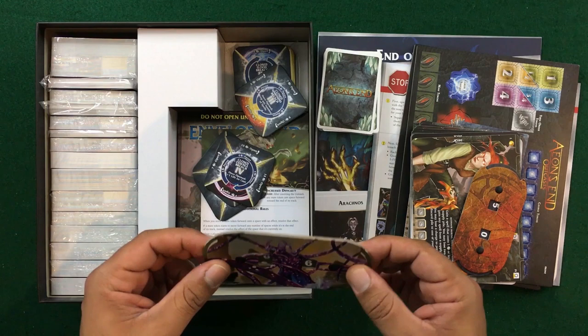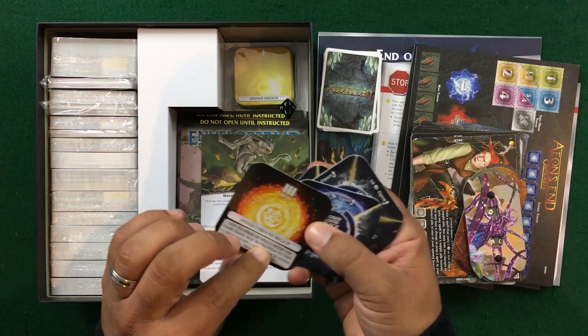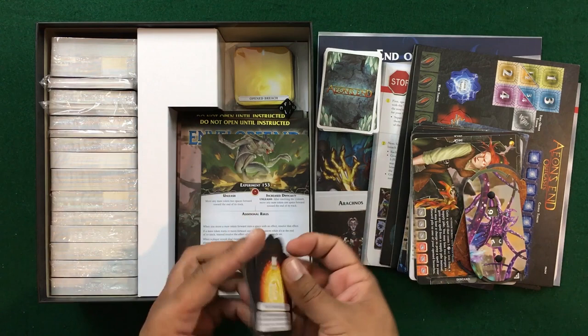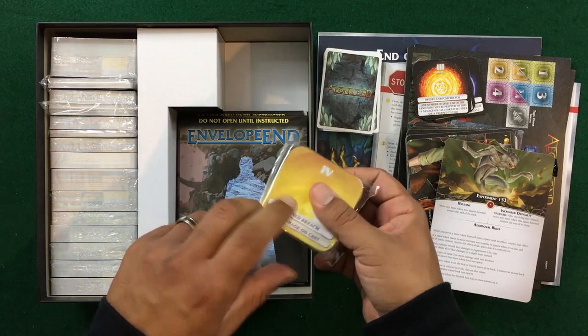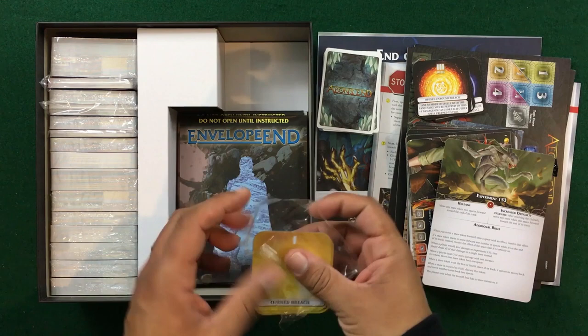Here we've got some new specific breaches — you'll notice there are four different characters. Lucian has some specific ones, and Wrath has a special level three breach. We've also got a d4 — not quite sure what we'll need that for — and Experiment 153, which is going to be the starting nemesis. Here we've got the different breach levels one through four. I might actually keep this packaging to store these. We've got a few plastic bags, but this works well for now. These are just your standard breaches.